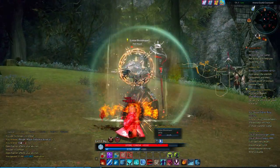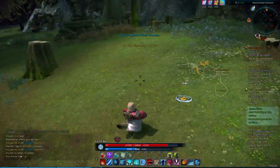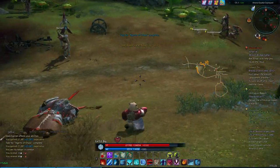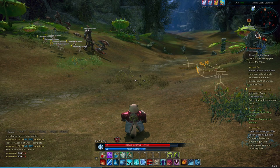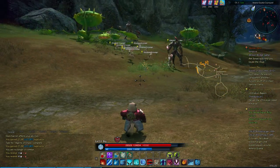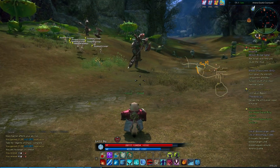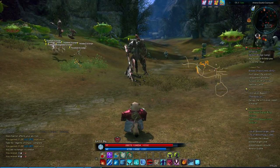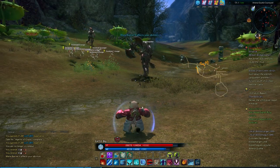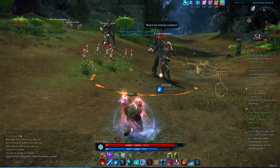I just gotta kill this person — there we go. They heal themselves, they're really irritating, not something we want to fight for a long time. That's them taken care of. We'll shield up in one second — two, one — and shield. Then we should be able to try to engage this group.